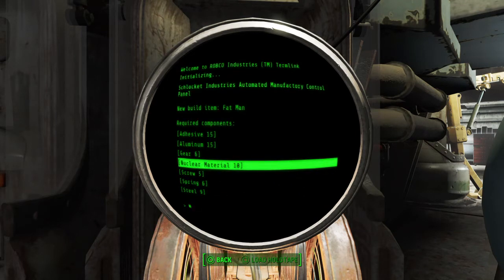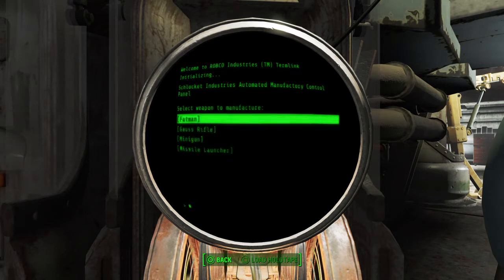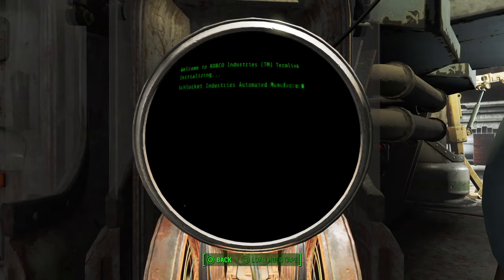Nuclear material is a little tougher to come by. Using a plasma rifle, you can collect a lot of nuclear material from kills. It can also be found in items like the biometric scanner, the Blast Radius board game, and rad scorpion stingers. For aluminum, I've already done a video showing where to go for aluminum runs — check out my YouTube channel for that.